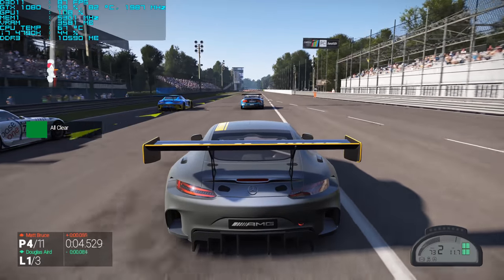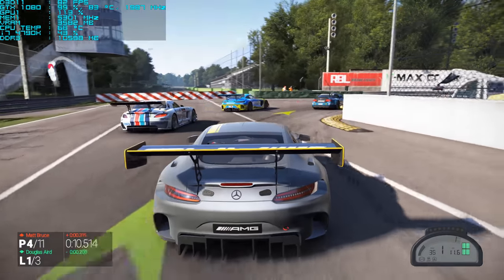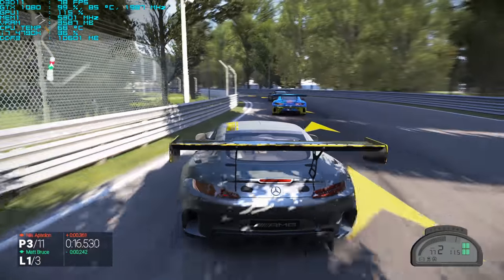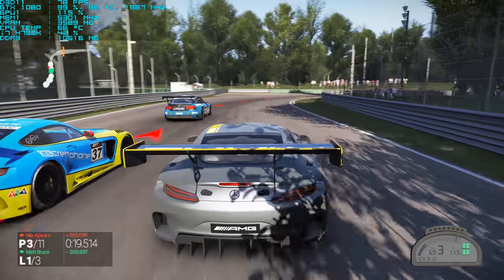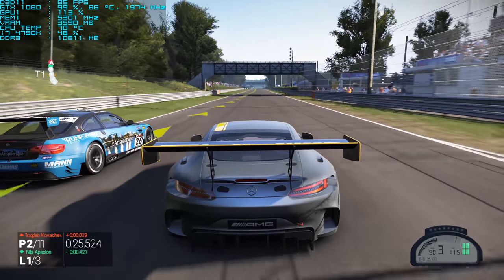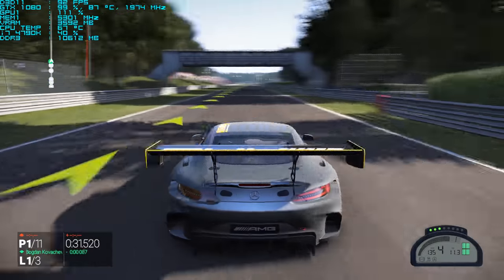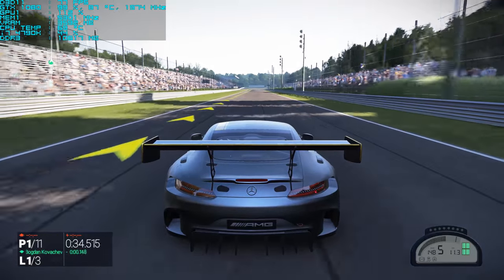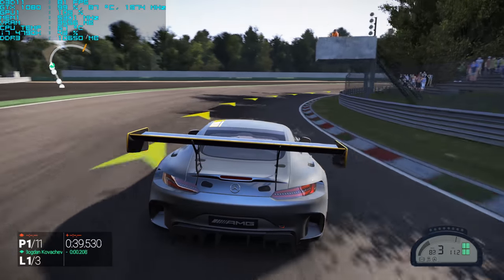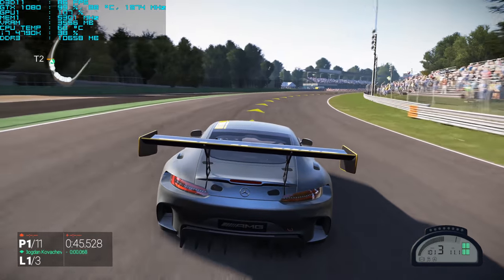As you can see on the far left, this is MSI Afterburner running, showing the frame rate at the top. The graphics card is running with an extra 200 megahertz overclock on the core, hovering around just under 2 gigahertz on the core frequency. You've got a percentage showing the GPU load and temperature, the memory frequency clocked with an extra 300 megahertz, VRAM usage hovering around 3.6 gigabytes, CPU temperature, the Core i7 4790K utilization hovering around 30 to 50 percent, as well as system memory.